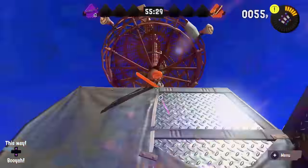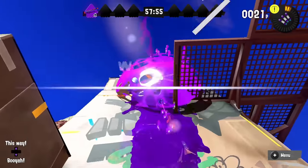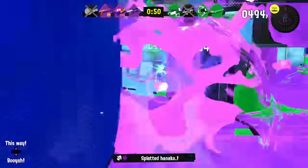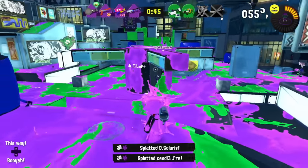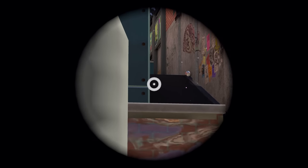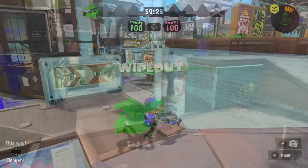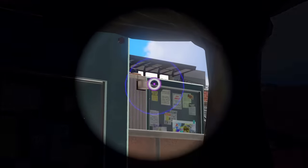Let's go back to main weapons. Chargers can use their charge hold to get a bit of extra jump height, sometimes useful for sniping people under a ledge. The scoped variants of chargers give the added benefit of first-person mode while aiming, making certain shots significantly easier to land — shots that can technically be done with unscoped chargers but are way easier with the scoped counterparts.